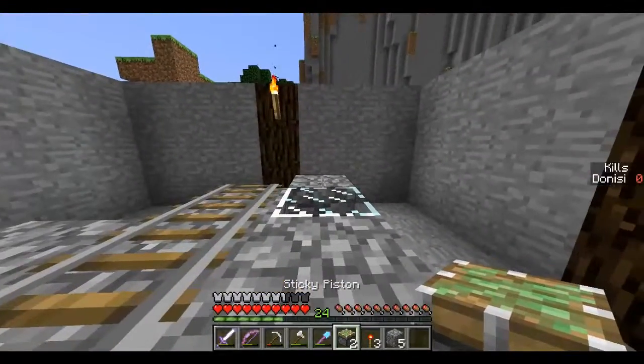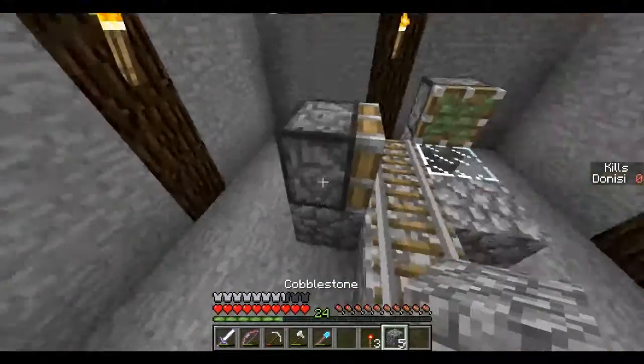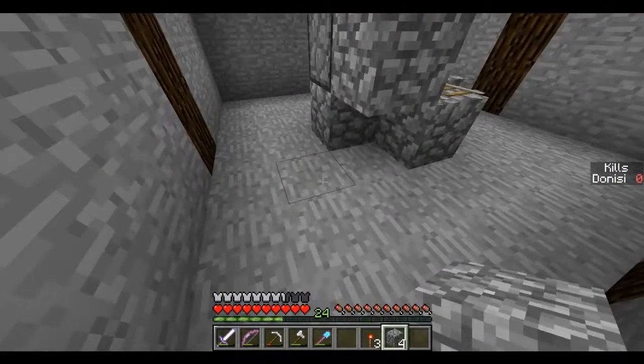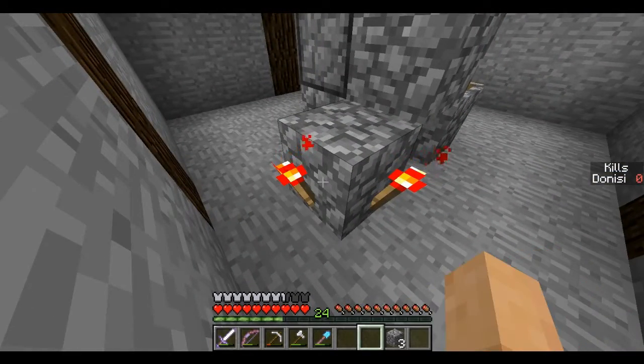Take a sticky piston, set it here. Take another sticky piston and set it here. I'm gonna put a block here and here, redstone torch here, here, and here.